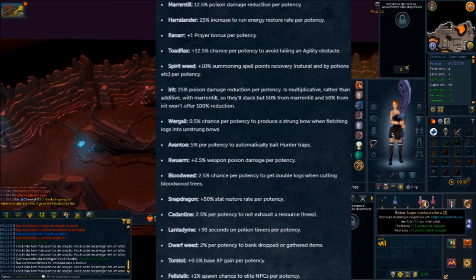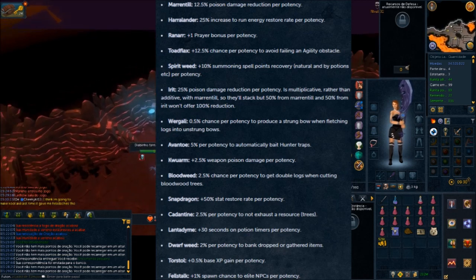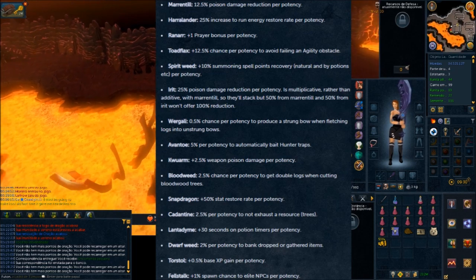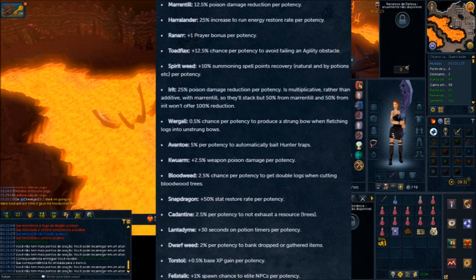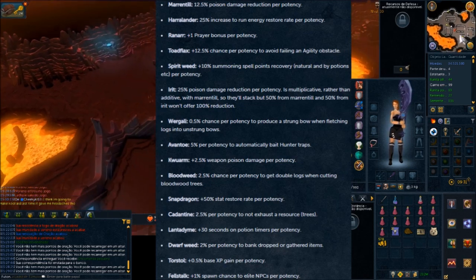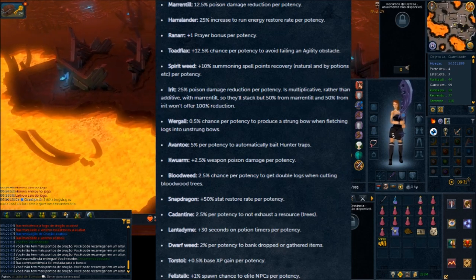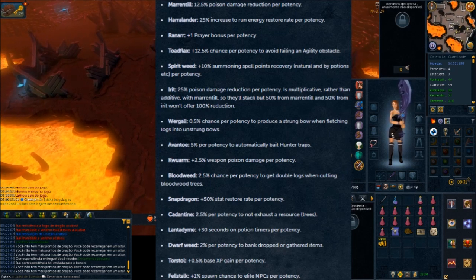So that's basically all of the effects and which ones are good or bad. It really depends on your account type. For Ironman, Regali and Lanadimes are really good. But for main accounts, they're kind of a pile of garbage due to cost. You cannot justify using the instance burners outside of Overload Salves. Unfortunately.